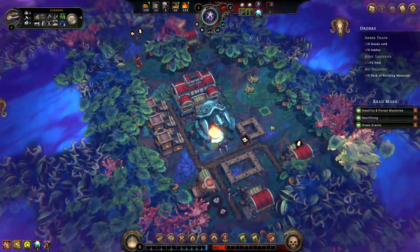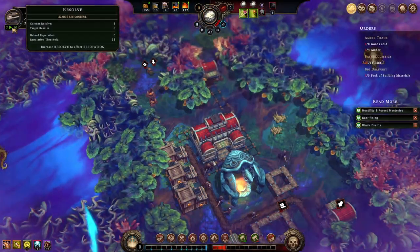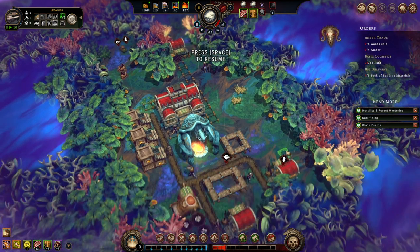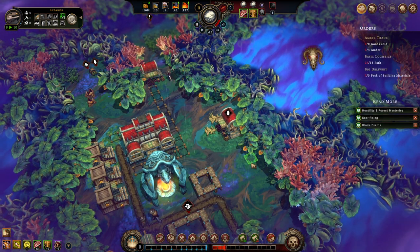My lizards are doing well. New cornerstone. Every two newly solved dangerous and forbidden events lowers hostility by 50. Or: forest recedes as heavily guarded trade caravans pour into the settlement — hostility reduced by 15 every time you sell 25 amber worth of goods. I'll take calming the forest. You know what, I'm down to just kind of send it, because I haven't done this with the glades so far. You have a pretty good feel for this game now.